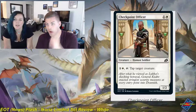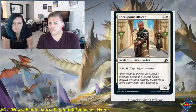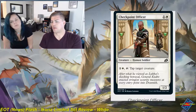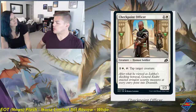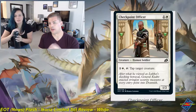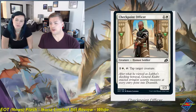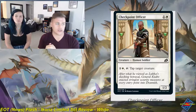Next is Checkpoint Officer — a one and white creature, human soldier at common, a 1-2. You can pay one white and tap it to tap target creature. Thinking back to Gideon's Lawkeeper, this card is perfectly fine. If you can come down early, whether in an aggressive or mid-range deck, it can get in for a couple points of damage early and then switch to a defensive role, using the ability to tap down opponent's creatures and clear the way for an attack. That's a 2 for me.